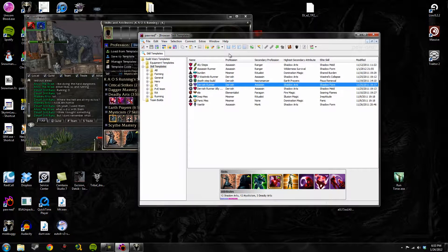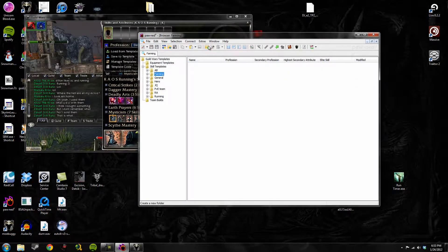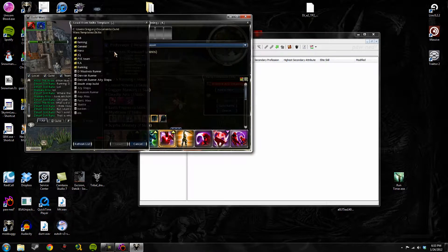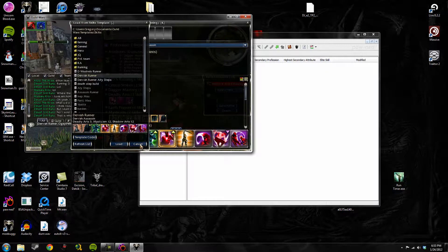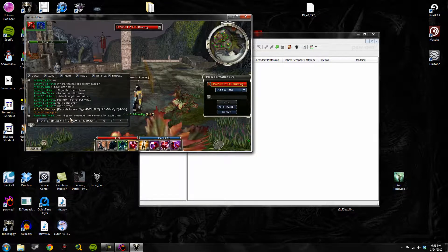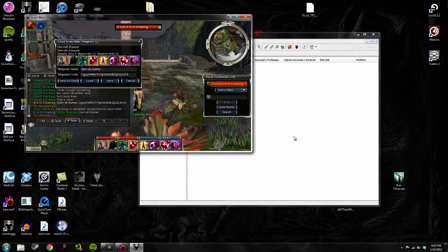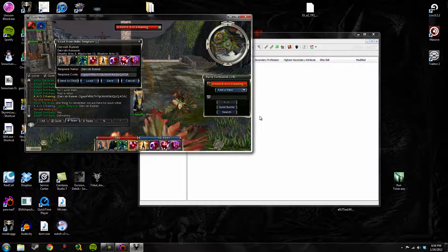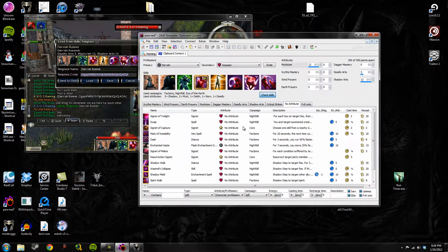You can make folder hierarchies in a really intuitive way and save templates easily. The thing I like most is that if somebody sends you an awesome template code, you don't have to save it through Guild Wars — just copy the template code, paste it in, and boom, it's right there. It's pretty sweet.